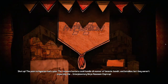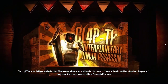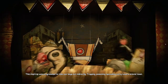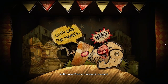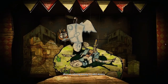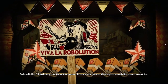The Treasure Hunters could handle all manner of beastie, bandit, and battalion, but they weren't expecting the Interplanetary Ninja Assassin Claptrap! This Claptrap was programmed to take our boys out indirectly — trapping, poisoning, spreading catty rumors around town. Nothing was off-limits. He was smart. Too smart. He looked around and didn't like what he saw: Claptraps being subjugated, humiliated, obliterated. What we call programming, he called slavery. So he rallied his fellow Claptraps and turned them against their corporate masters. What started as a rebellion became a revolution.